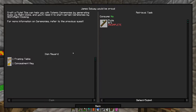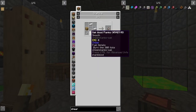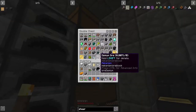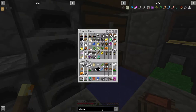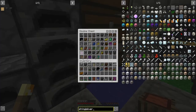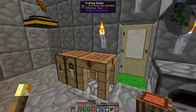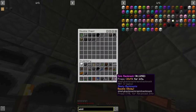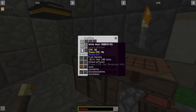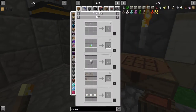James Galloway would be proud. Craft a flute - this can help you with totemic ceremonies by generating music via right-clicks. Okay, silver, wood, and leaves. So I'm gonna need some shears - iron rod, string, planks. Oh boy. Do you want me to have any string? I see string seed. But we might have to sacrifice our wool. Oh, that's unfortunate - I can't de-craft.